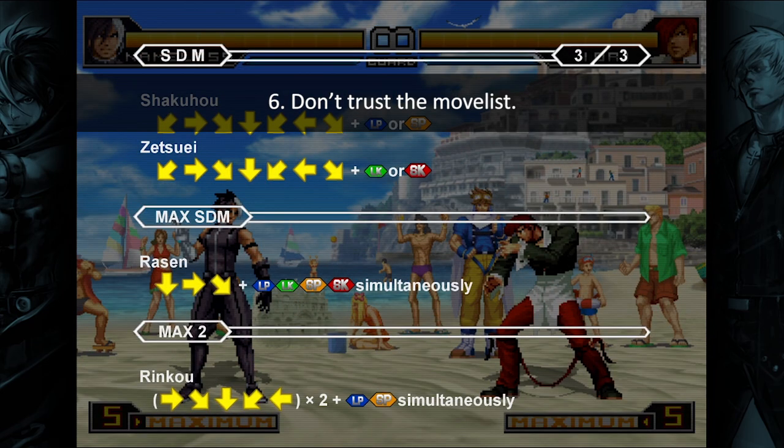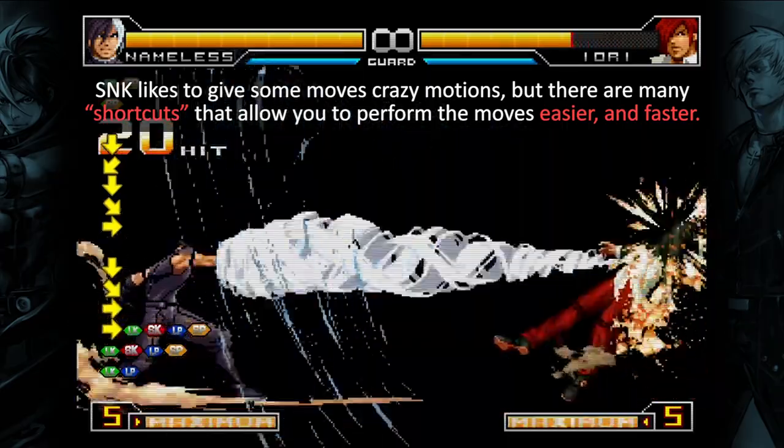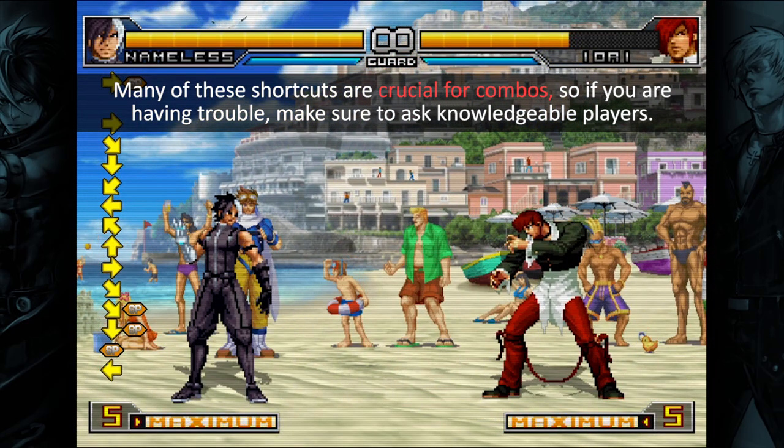Tip 6: Don't trust the move list. SNK likes to give some moves crazy motions, but there are many shortcuts that allow you to perform the moves easier and faster. Many of these shortcuts are crucial for combos, so if you are having trouble, make sure to ask knowledgeable players.